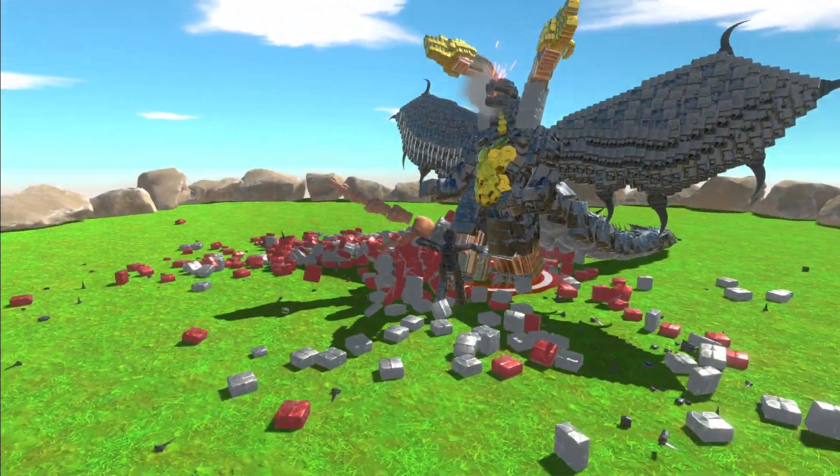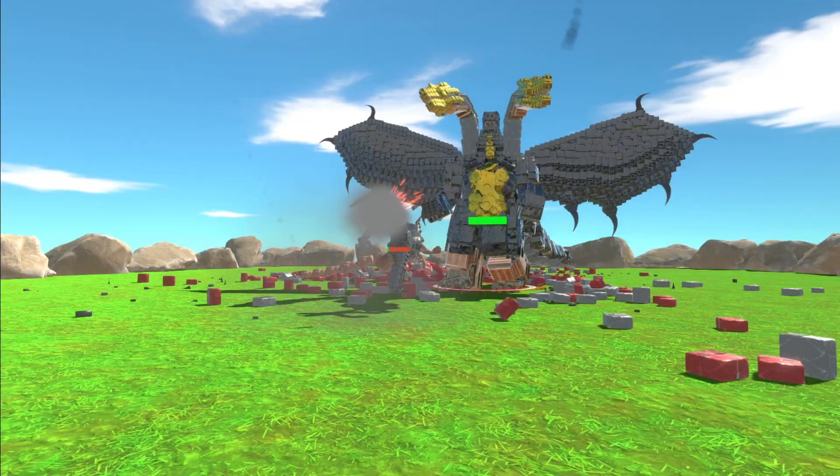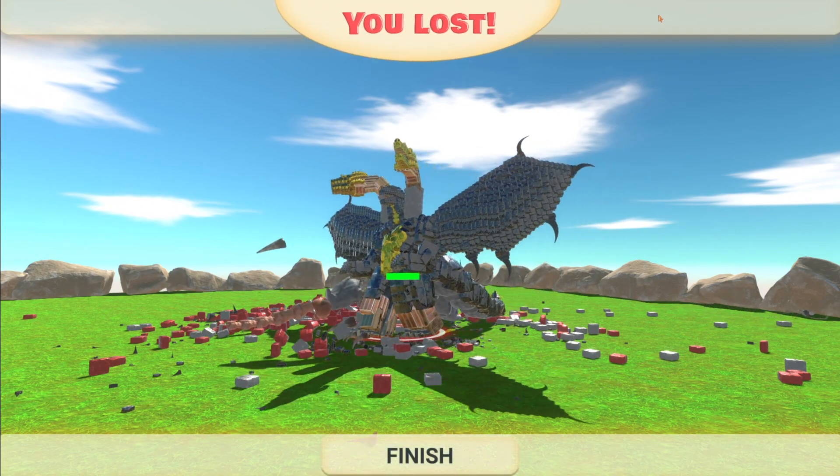We've got Cartoon Cat and the red dragon against Ghidorazilla — do any of them stand a chance? Ghidorazilla just destroyed the red thing. Cartoon Cat can't even get close — he's trying to get to the feet. Ladies and gentlemen, Ghidorazilla is the strongest creation we have seen here in Animal Revolt Battle Simulator.